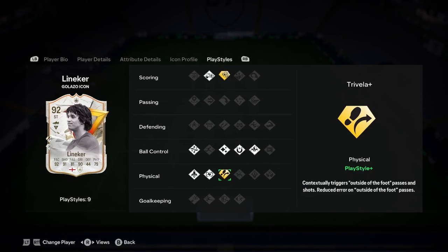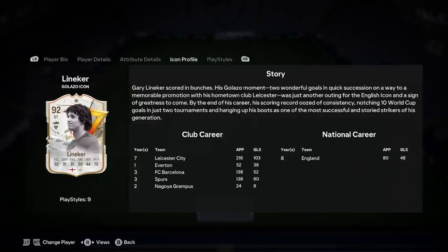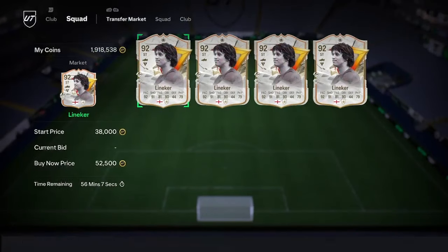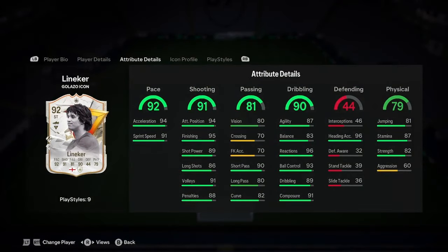He's got technical flair, first touch, trickster, Trivela plus — which is pretty dead — relentless, quick step, and power shot plus. So not the best play styles overall. He's got power shot plus which is nice, but that's probably why his price is low at 52k. He looks really, really nice.